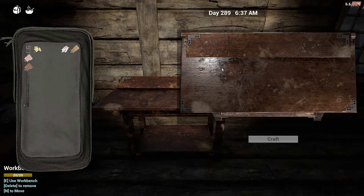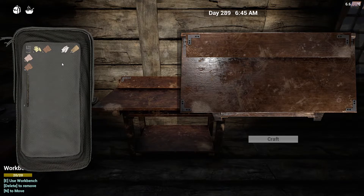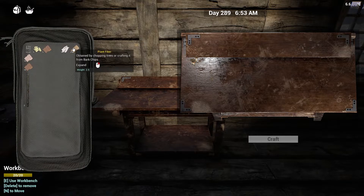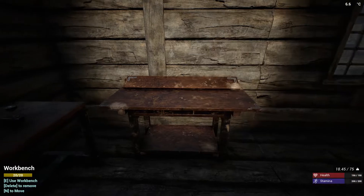Once that's done, we make the bandages on the workbench. It'll be five tallow - we'll split our stack - 25 plant fiber, split that one again. I'm just holding down the shift key and dragging it over, then we'll need five mushrooms. Craft it and now we have five more medicated bandages. Another way to move items to the workbench is alt right-click - hold down the alt key and right-click; there's a little delay so don't rapidly click, just slowly click one item at a time. Then add the 25 plant fiber and five tallow, and now we have ten more medicated bandages.